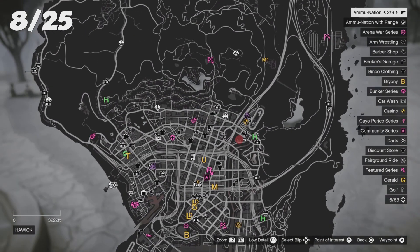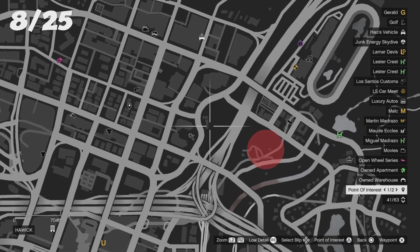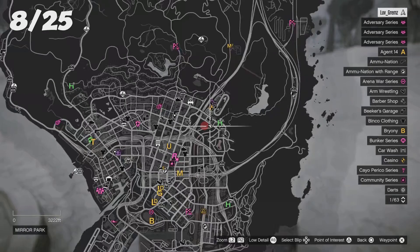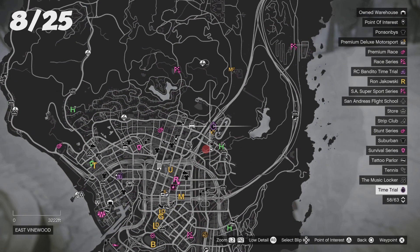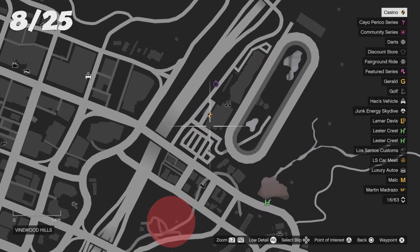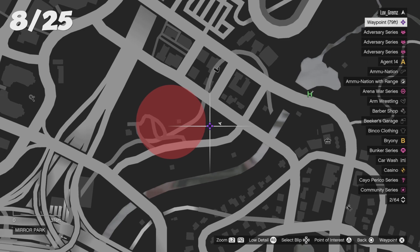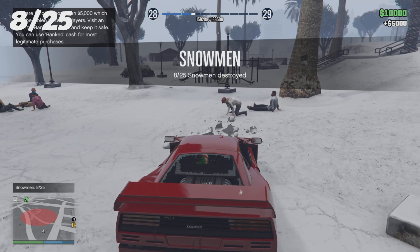For your eighth location, go right underneath where you just were and head toward the right where that little weird shape is. It should be right there. Alternatively, zoom out of the map and look where the casino is — zoom in, go down, and you'll see that little building. Go right underneath it — that is your eighth location.